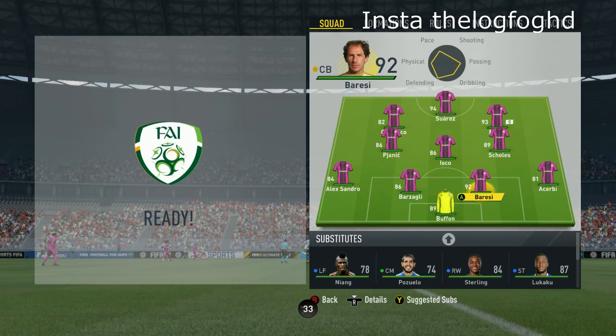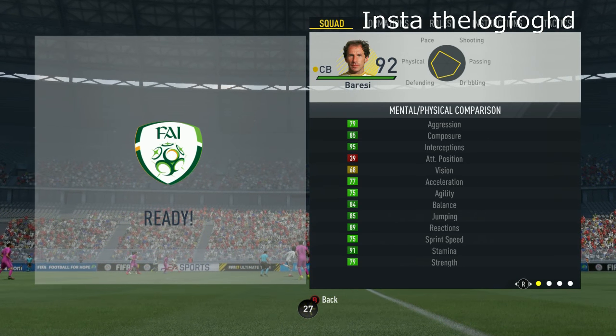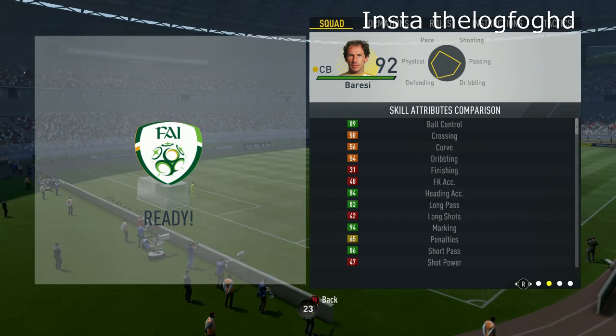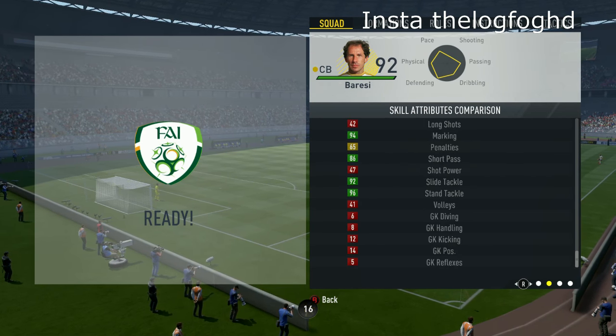Getting into Franco Baresi's in-game stats, the 4 main stats on his card that stand out to me are his 96 standing tackle, his 95 interceptions, his 92 sliding tackle, and his 94 marking. He has the specialities of tackling and technician, and then has the traits of long passer and team player.